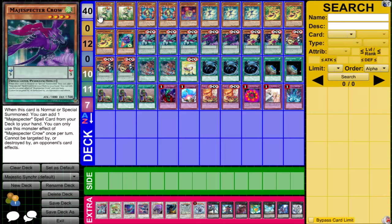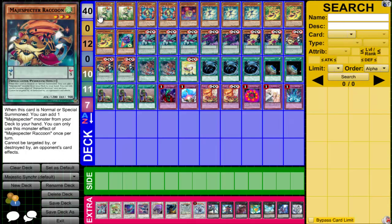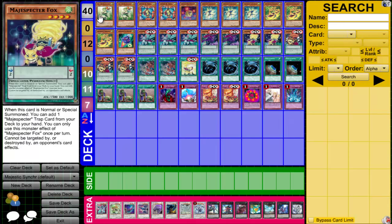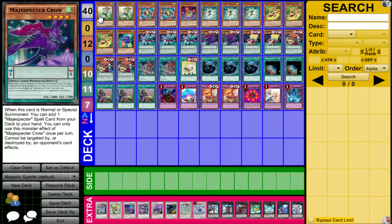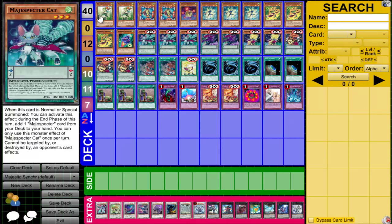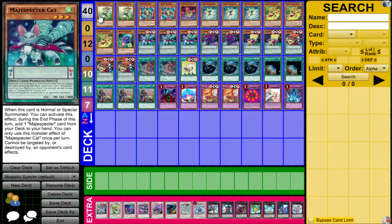We are running two Crow, which searches out the spell, and two Fox, which searches out the traps. Three Raccoon searches out the Magispector monsters. The reason we only have two Crow and two Fox is because there are only three total targets for them to grab. So you don't really need to maximize on these, but Raccoon and Cat can both be used to search into monsters.